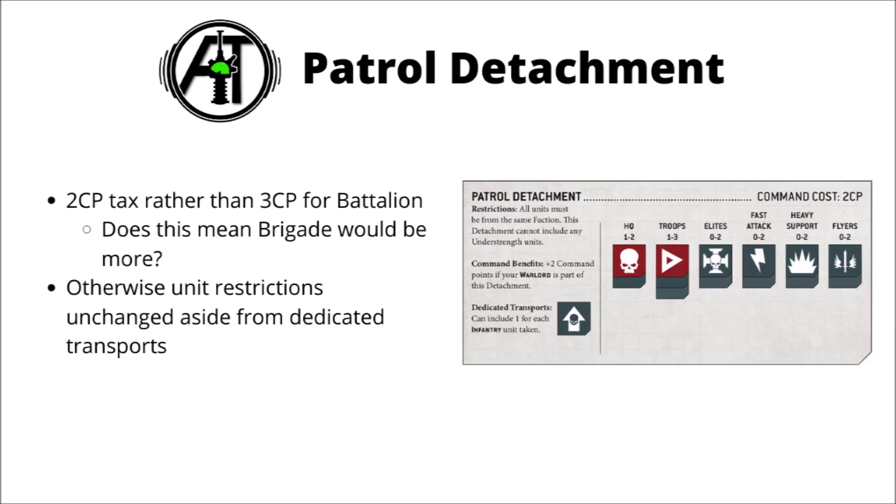We've seen the new battalion detachment, and now we've got a look at the patrol. Compared with a battalion, this one will only cost 2 command points to add into your army as an additional, although if your warlord is part of one of these core detachments, then you're going to get the command points refunded. You can see that in the command benefits section, where it says plus 2CP if your warlord is part of this detachment. Judging by this, it looks like they're going to be charging more command points for the bigger detachments, and perhaps less for the smaller ones.